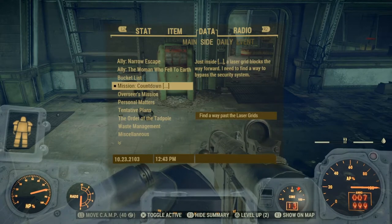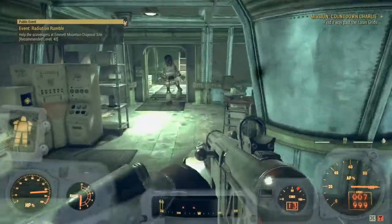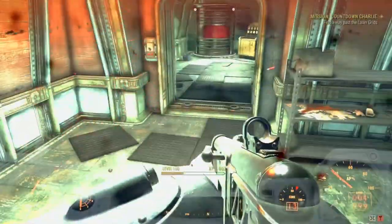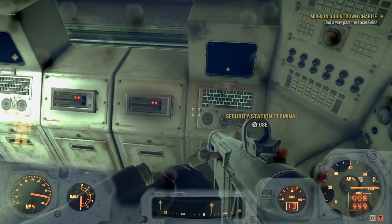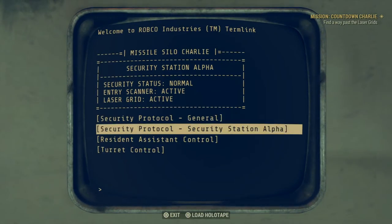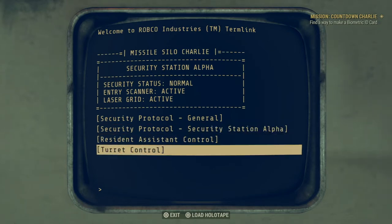You're meant to show me a marker past the laser grids - there we go, marker please. If anyone's watching this and they've never done a nuke, you do need the game to work properly. Now you can hack the terminal back there in the other room and make the targeting of the turrets target anything, so they can target the robots which is really handy. We're going to go security protocol, find a way past - you need a biometric ID card.